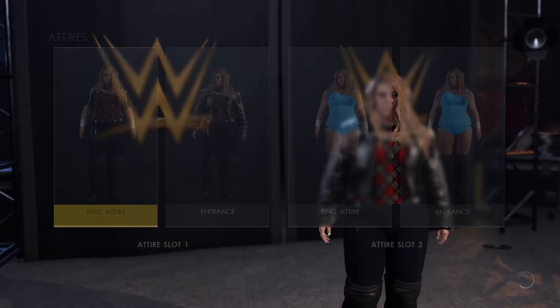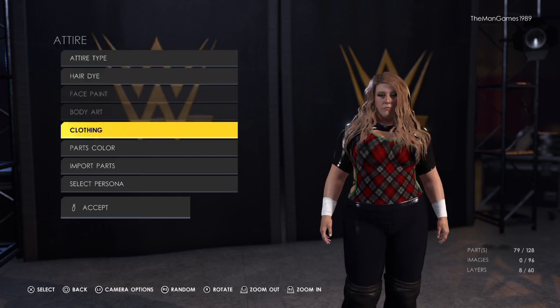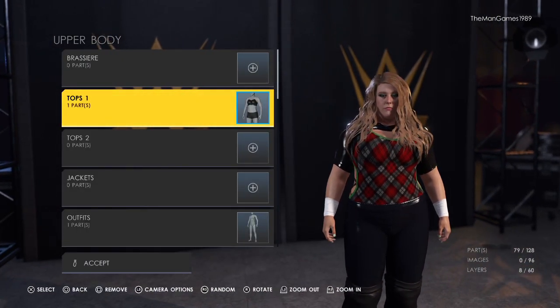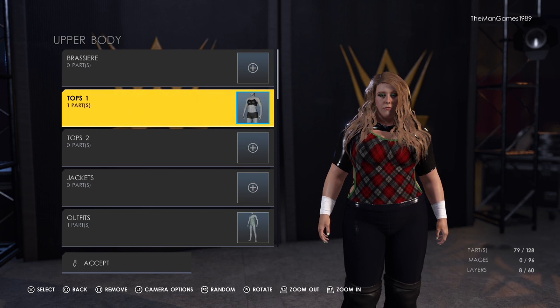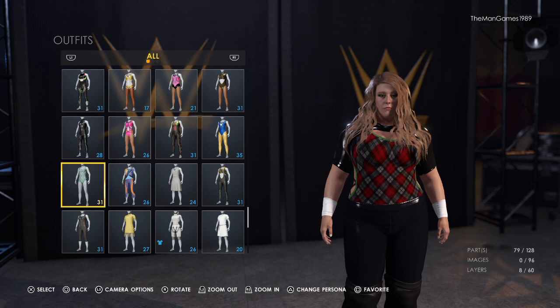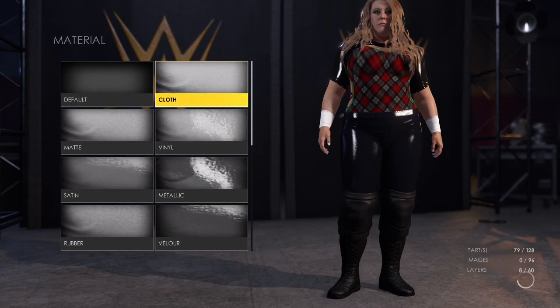What we're going to do is go across to the in-ring attire, click on edit, down to clothing, upper body. You're going to want to put the outfit on first, which is the Doudrop outfit that she already has on in the game. Material number one is cloth.